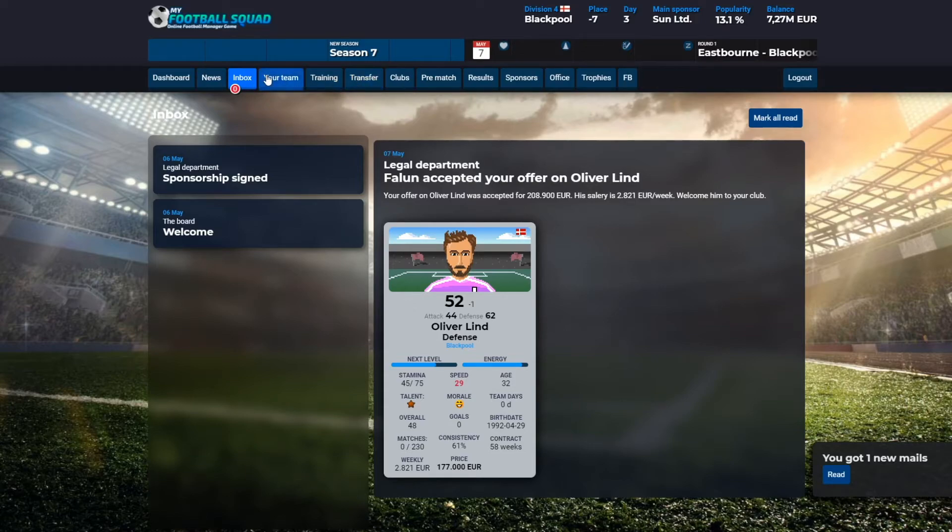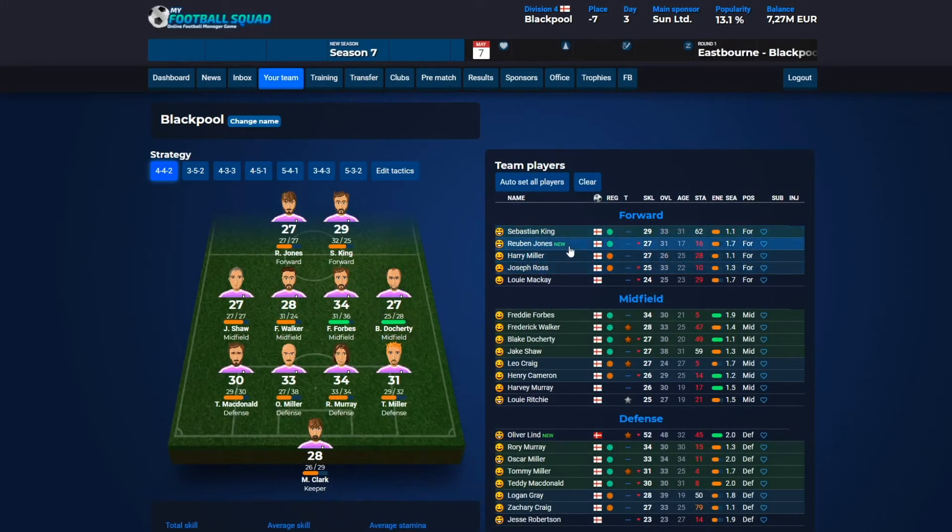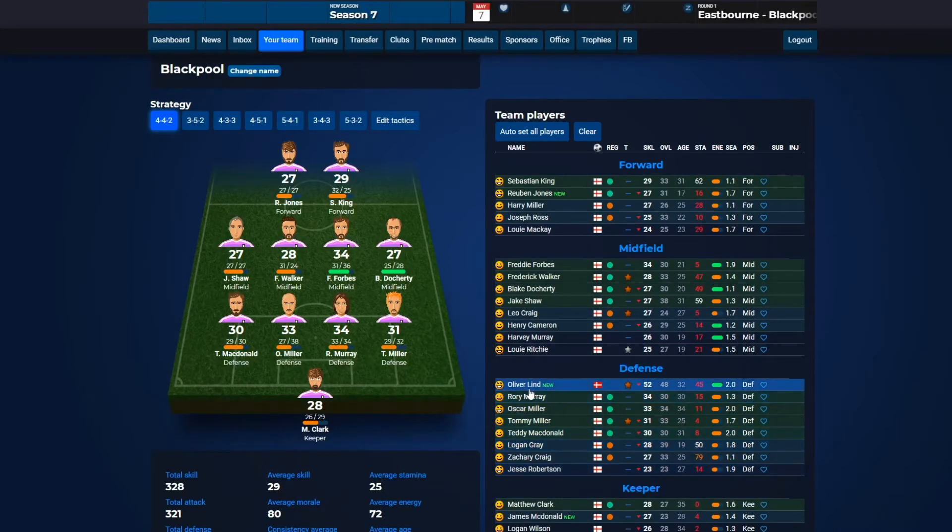Now we can go into our team and we can see that our new player — he's down here, he's a defense player — is now available for your team. You can click autoset and you can see that he's placed in the formation.